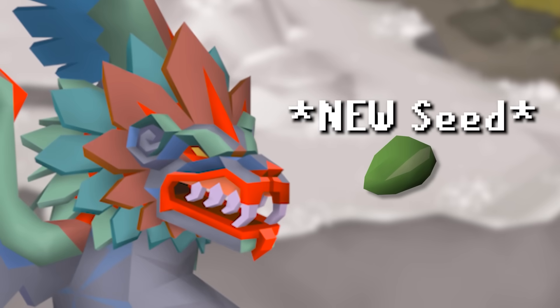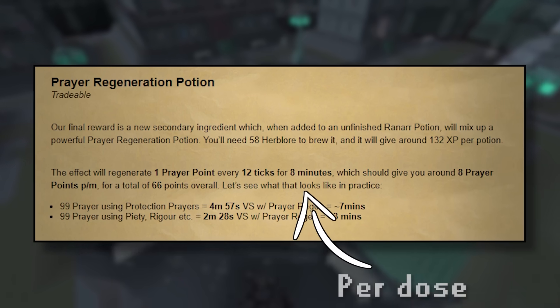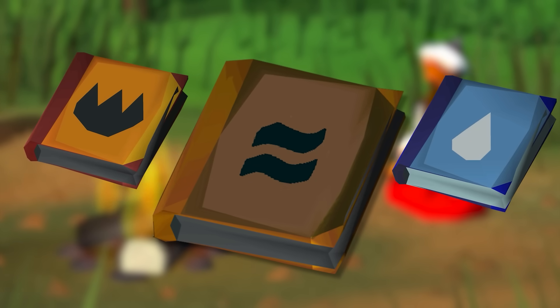The other rewards I mentioned in my last video that feature in the blog haven't gone anywhere. The new seed that will drop from the boss will go towards making the new prayer regeneration potion. And the Tome of Earth hasn't been changed at all — except that Jagex still haven't decided what the new name for Muddy Pages should be.